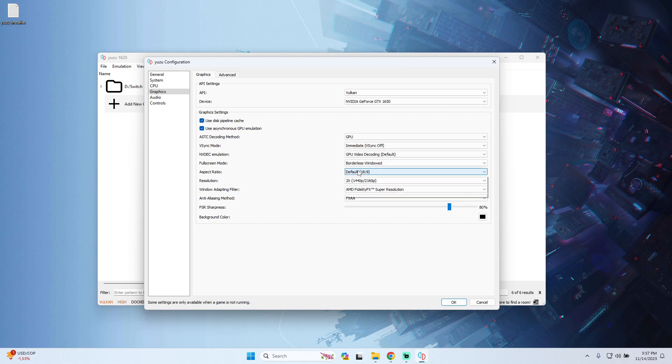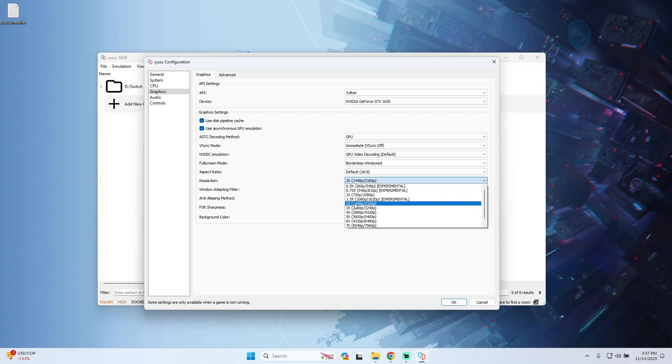For Aspect Ratio, set it depending on your monitor — I prefer Default which matches my monitor's aspect ratio. For Resolution, this is also a really important setting: select it based on your graphics card. If you have a low-end card, use 1X or lower to ensure the game runs without issues. If you have a good graphics card, you can try higher resolutions — I will use 2X for a good balance of graphics and performance.